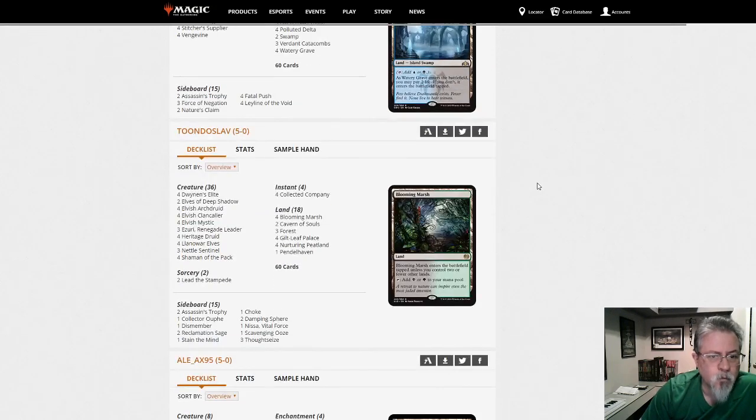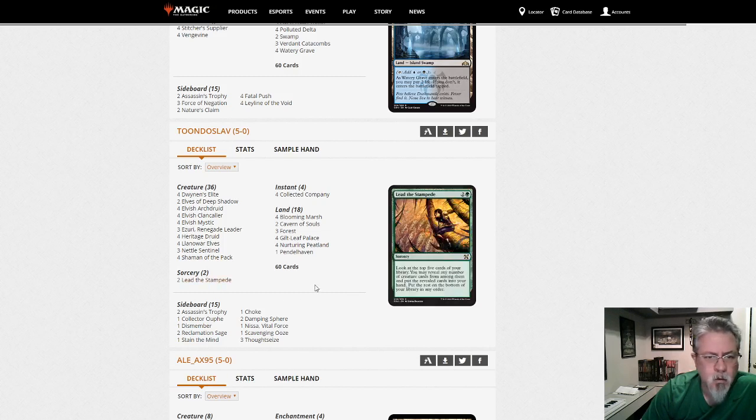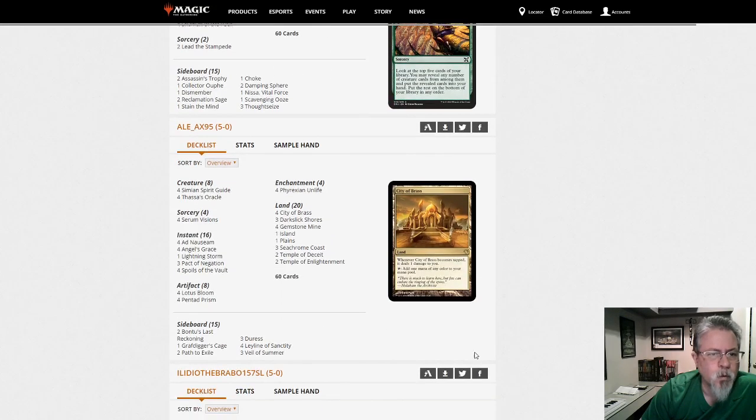Tundeslav with Elves — nothing too unusual in this Elves build. Once Upon a Time is gone so we're back to Lead the Stampede. Straightforward.